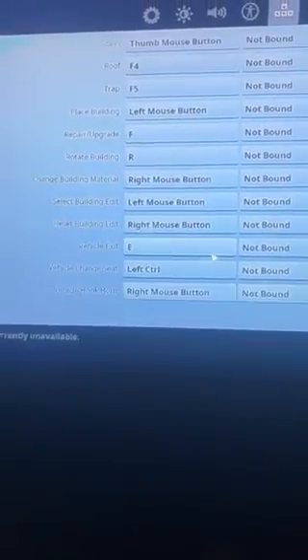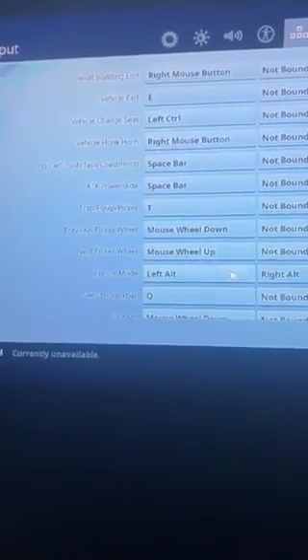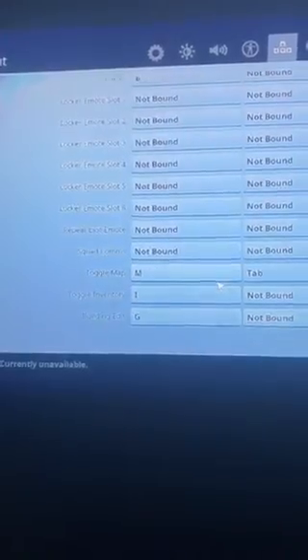My roof is F4. Traps is F5, place building is left mouse, and repairs is F R — and that's all the other stuff. Okay guys, make sure to subscribe and join the W game — we changed it to W game, so peace.